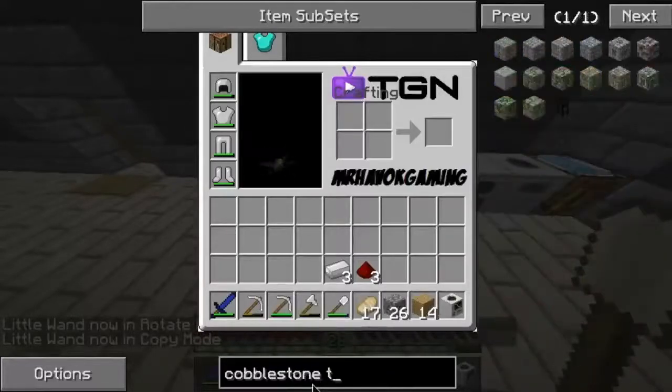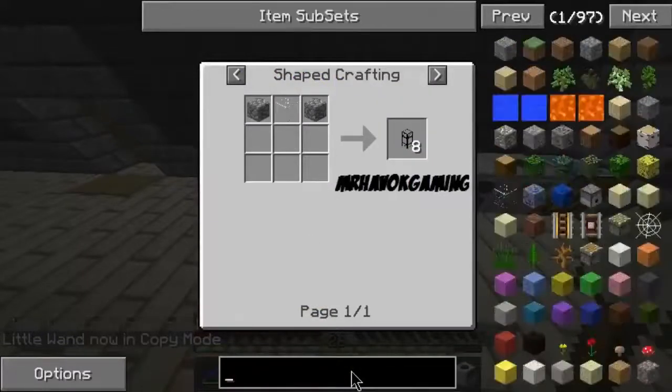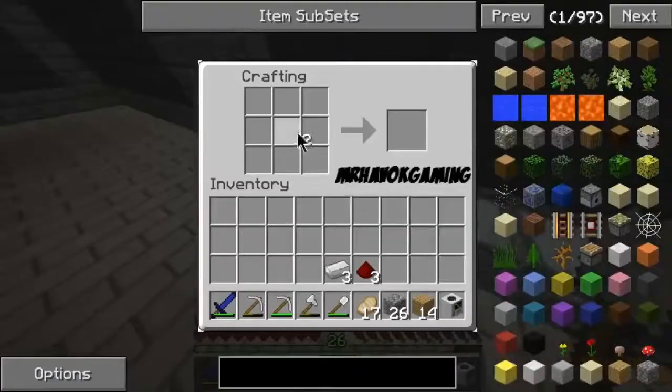Cobblestone transport pipes — yeah, those are easy enough to make. I might as well make a few now while I can. 16 of those should do perfectly.